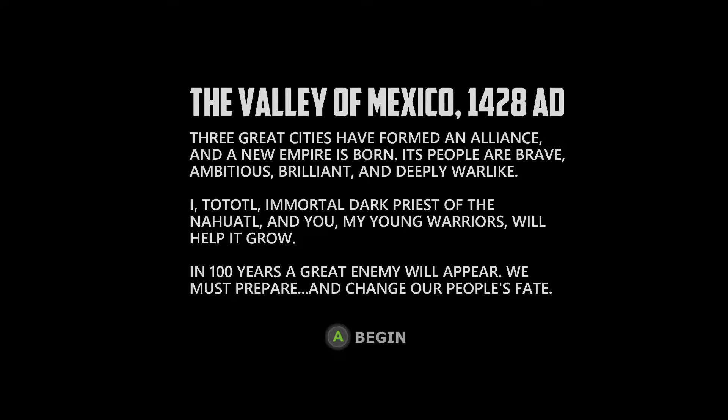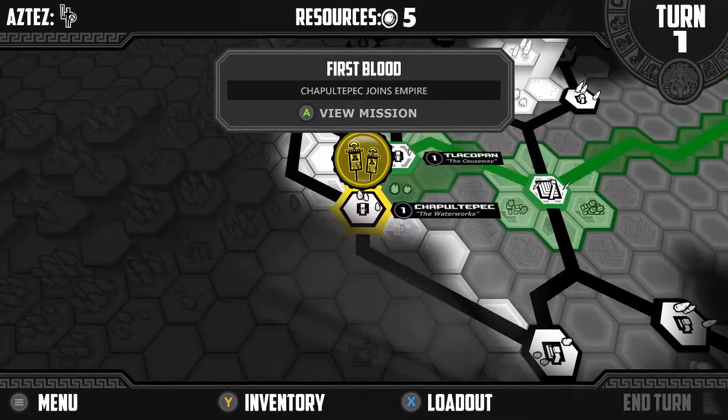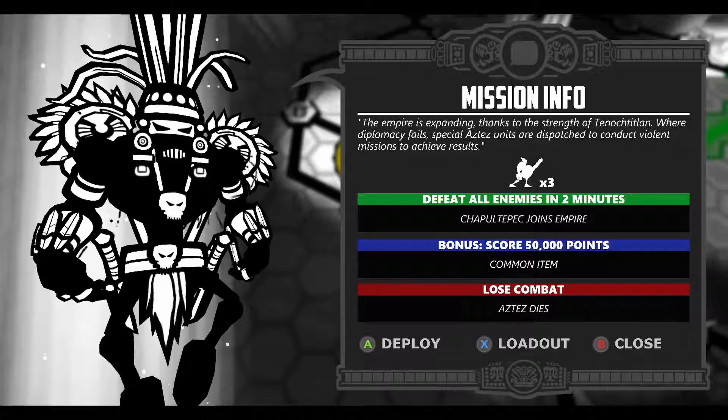In a hundred years a great enemy will appear. We must prepare and change people's fate. Okay. Tenochtitlan — the capital. Three cities, twin tiles. First blood. Empowered to view missions — mission infilled. Empowered is to Spain. Thanks — history. To policy fails, special access units are dispatched to conduct violent missions.